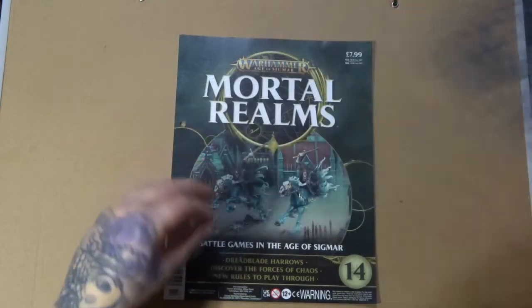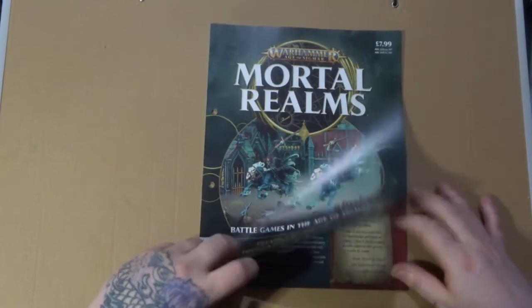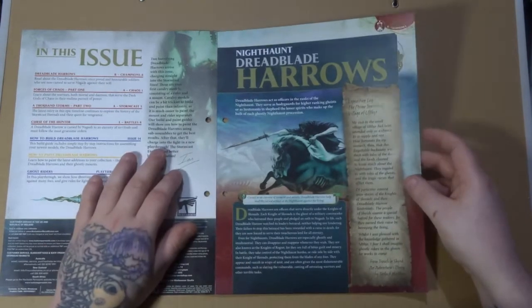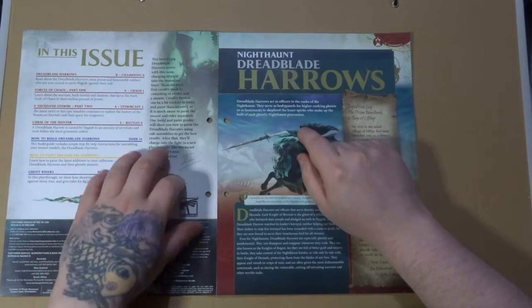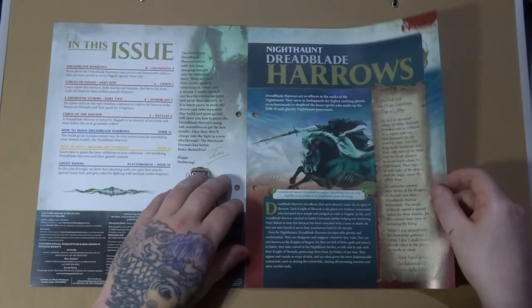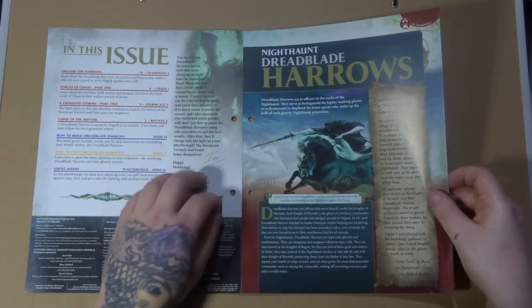So with that said let's have a look at this week's issue. It's issue 14 and we are going to discover the forces of chaos. We've got a little bit on the Dreadblade Harrows here. They act as officers in the ranks of Nighthaunt, serving as bodyguards for higher ranking geists or as Lieutenants to shepherd the lesser spirits who make up the bulk of each ghostly Nighthaunt procession. Cursed to an eternity of torment and misery, Dreadblade Harrows help lead the cursed armies of the Nighthaunt against the living.